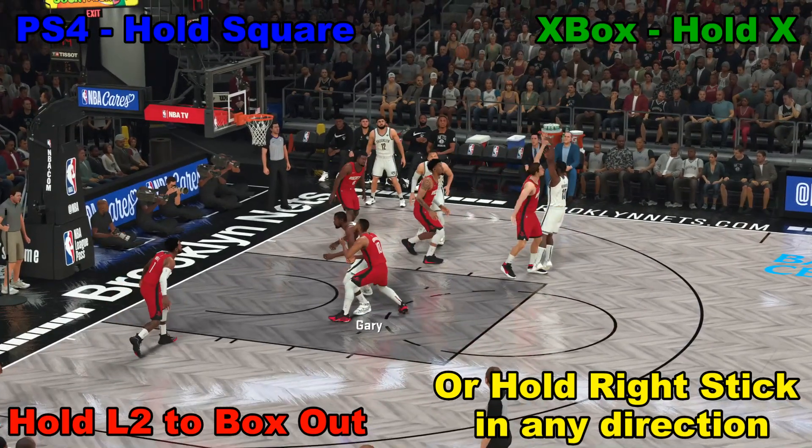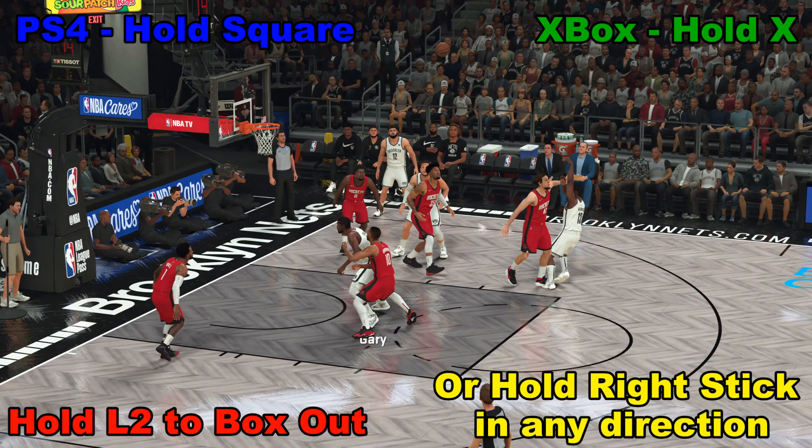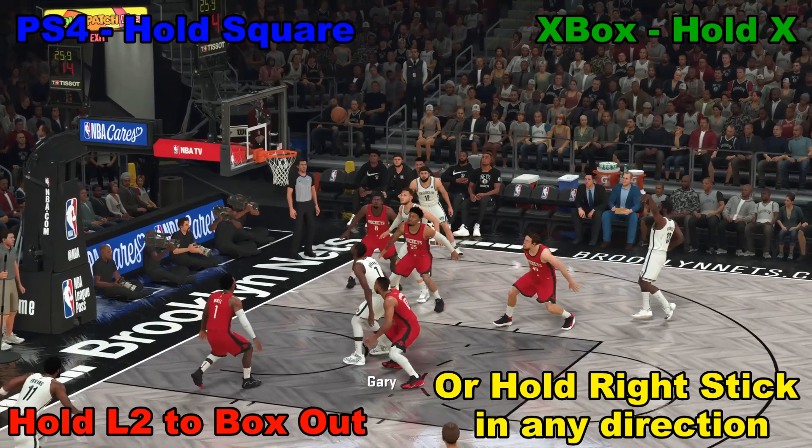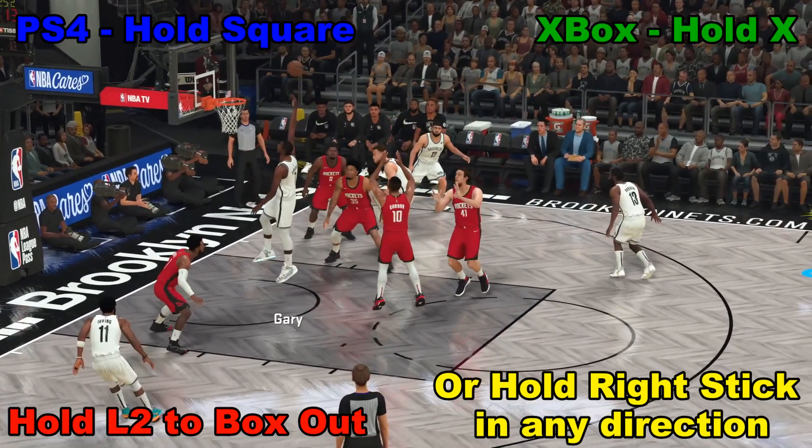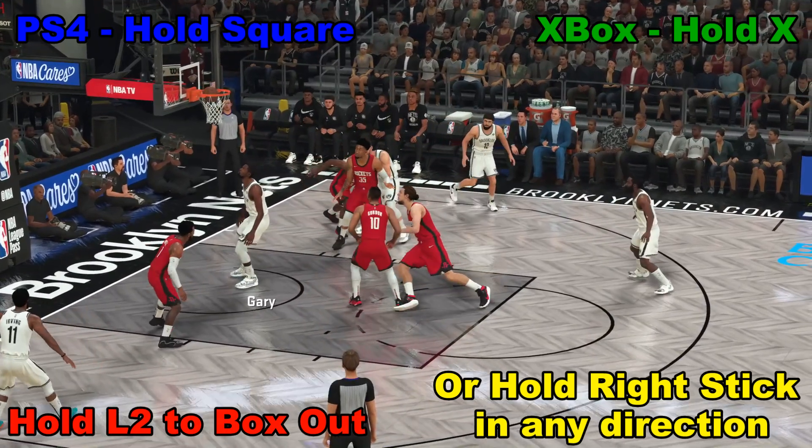Once again, make sure you box out when the shot goes up. We get position as the player, hold down the square button or the X button for the Xbox One, and we get a nice little tip-in right there.